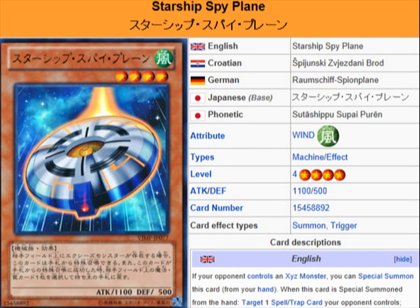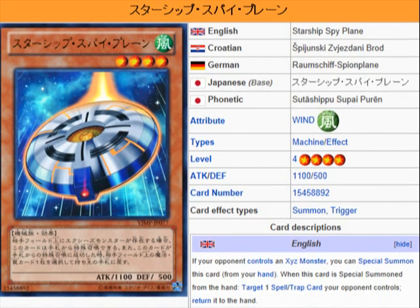This falls into the same category as Duck Fighter, because it too is a Level 4 Wind Machine. You can use this outside of machines, because unlike Duck Fighter, which is a pseudo Phantom Beast plane, this one right here isn't.